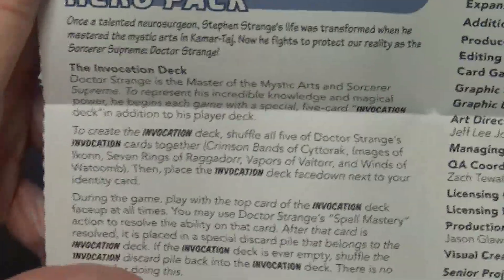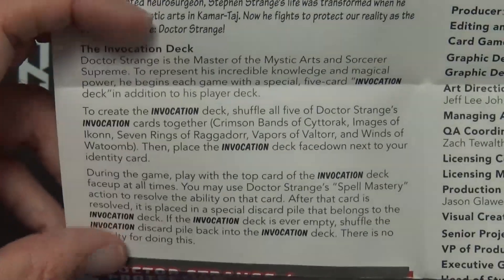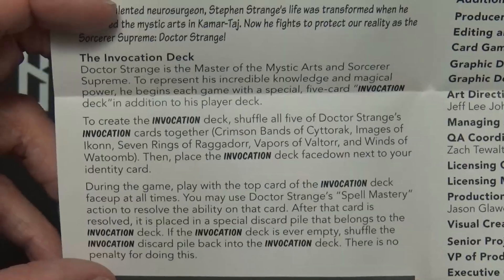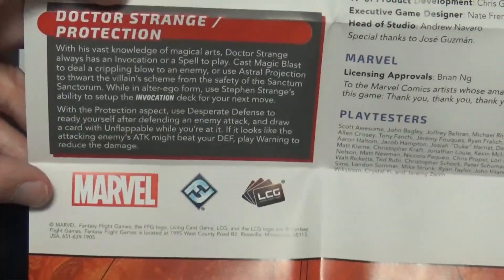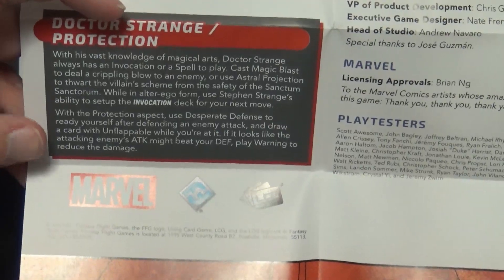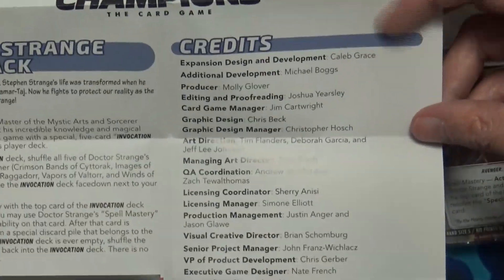Right off the bat it gives you a poster on the back, so if you don't need the rules or contents sheet, you have a poster to keep. It lets you know the same things we saw on the back. One thing I already knew about this pack — it just took me a while to get it in stock — is the invocation deck, which is supposed to be a separate deck representing the spells you're able to cast or activate. Other than that, it lets you know Dr. Strange is a protection deck, which I think might be the first starter I've seen as protection — though I might have forgotten something. Usually they're aggression or leadership.